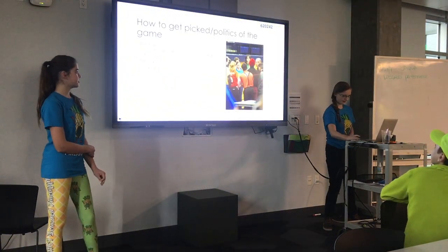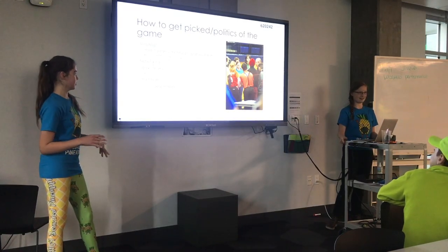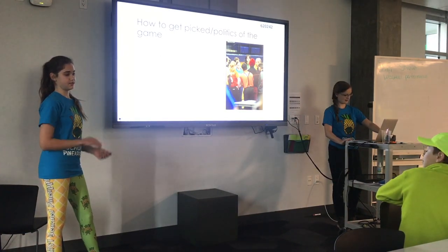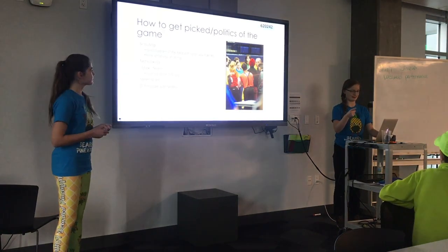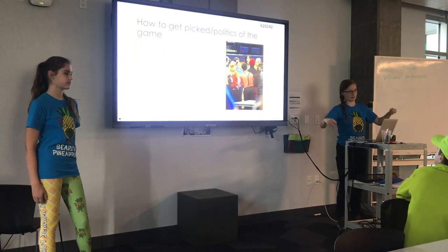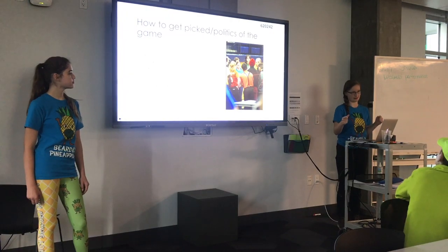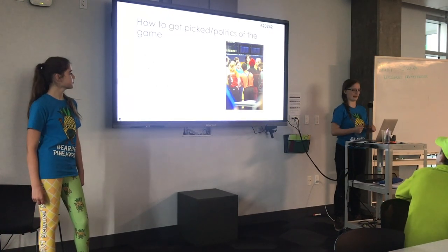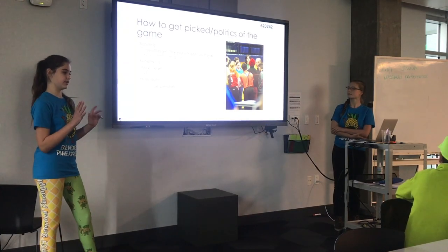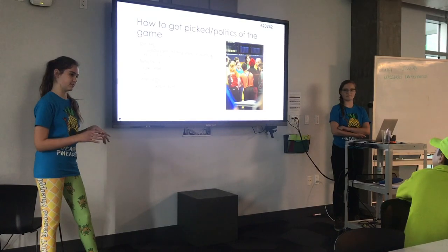On competition day, there's a lot of politics in being picked in the game. You're going to want to do some scouting so that you know what other teams can do and what would be an asset to your team's abilities. There are elimination matches, then an alliance selection where the top four teams get to pick who's on their alliance — they pick three other teams. You need to get to know other teams and their robots to see if you can work well together. It's also good to have a field diagram showing where your robot goes, so teams know you won't run into each other in autonomous.